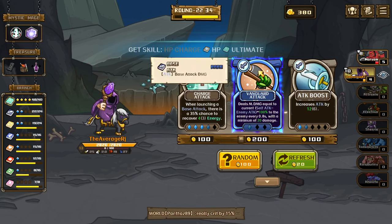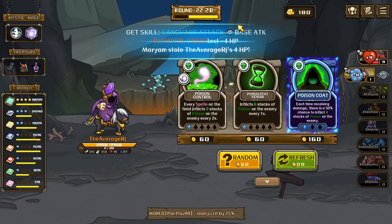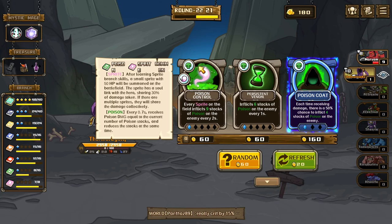Just want to do vanguard attack — heals magic damage equal to current. Poison coat, no sprite — for my four HP, are you kidding me? Every sprite on the field inflicts 9 stacks of poison.